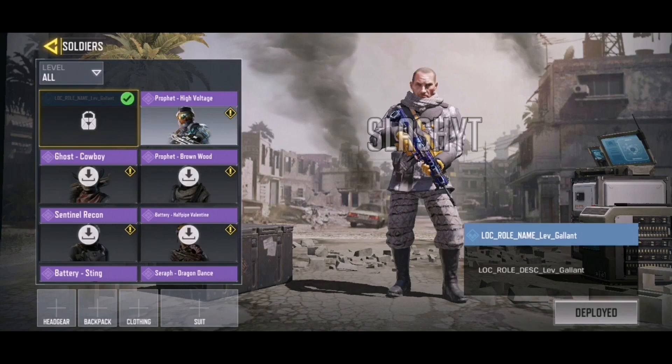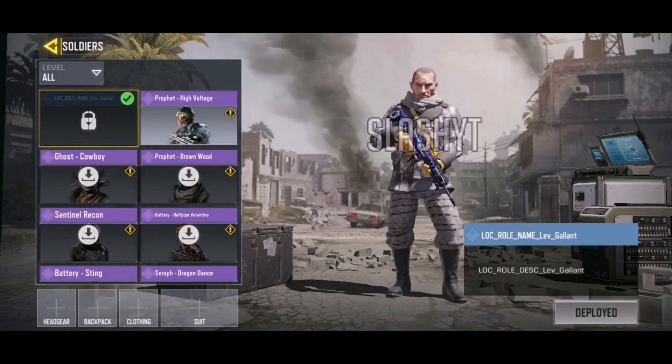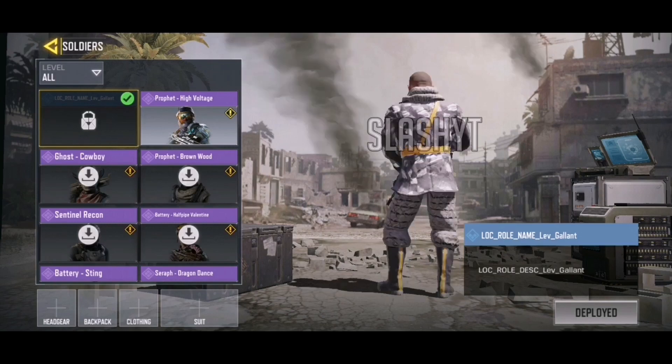Moving on to our final skin — a new Lev skin. Lev Kravachenko is a pretty rare skin so it's cool that we're getting another one. I wonder how they're going to put him into the game. He looks pretty cool — it's called the Gallants I think — and it's this whole greyish-white look to it. I am quite a big fan of that.